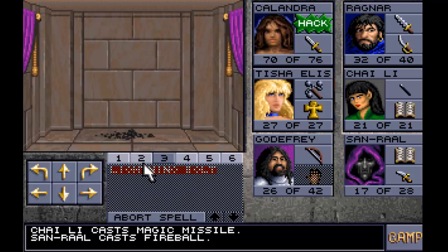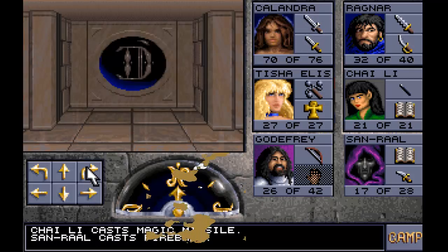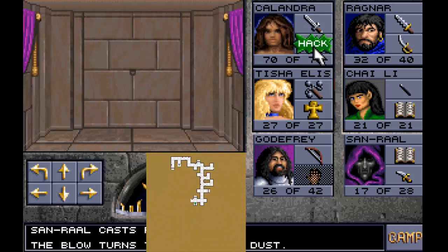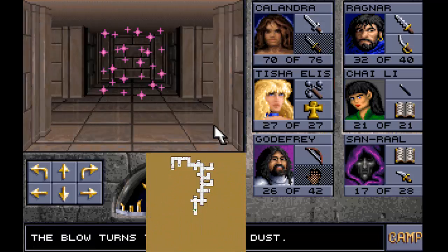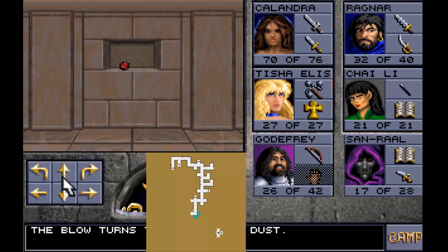Not finding it too difficult to take out these clerics - I think they're level 7 or level 8. There's a secret button here, and some teleporters. I'm going to take the teleporter to the left.